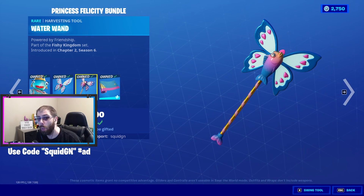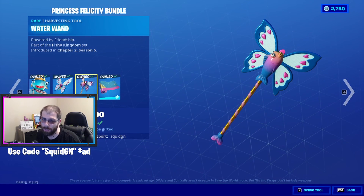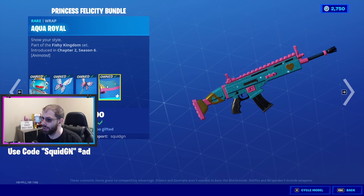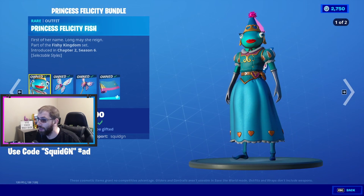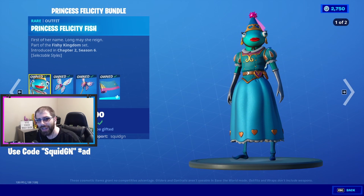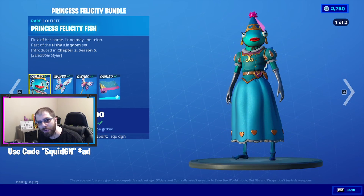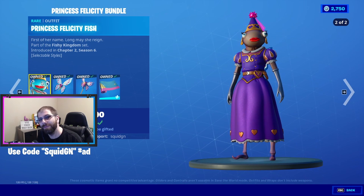While we're in creative with her, we're going to be using her pickaxe, the Water Wand — I'll have a video of a sound test in case you want to hear what that sounds like. It says 'powered by friendship.' We'll also be using her Aqua Royale wrap, which says 'show your style.' If you pick anything up in the shop today, consider using my code Squid GN. Let's hop into creative and check out Princess Felicity Fish!